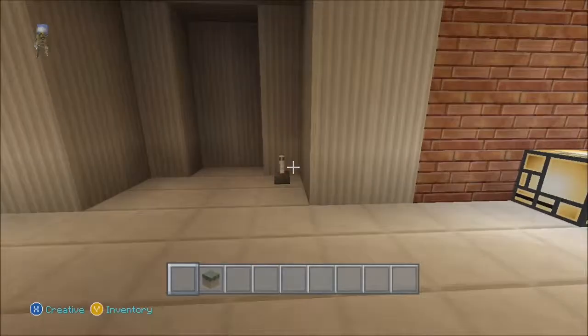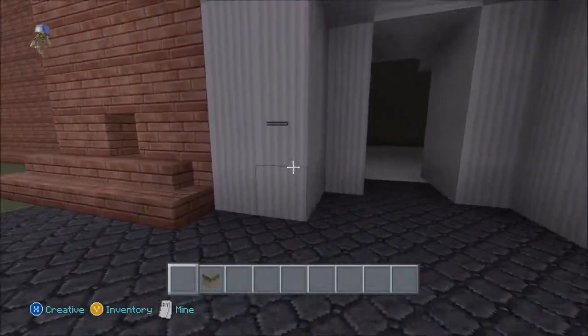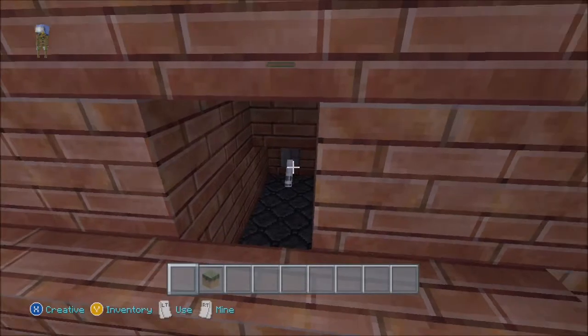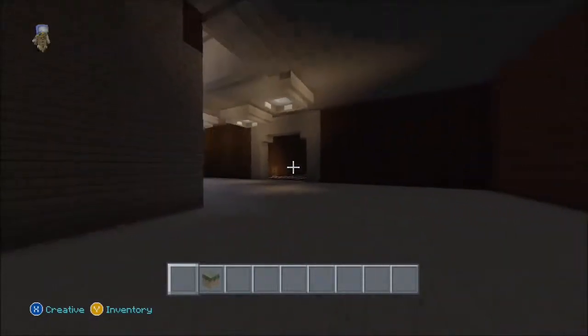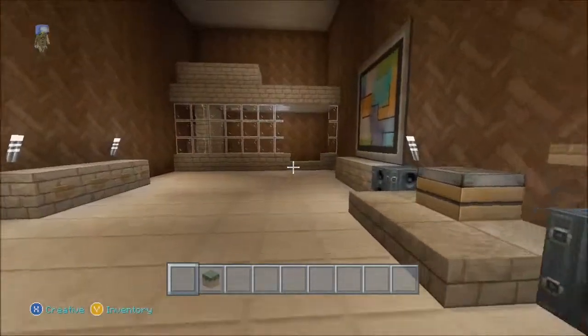This is the outside door — you just hit that and it opens up, wham, and then you hit this and it closes, wham. Sweet, right?